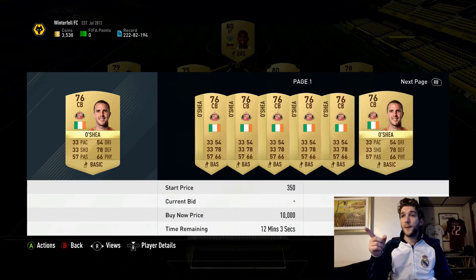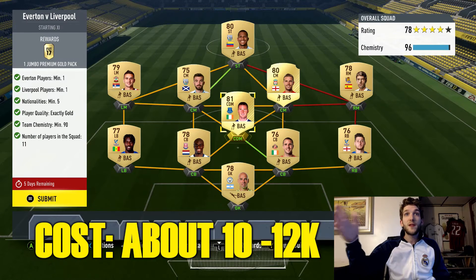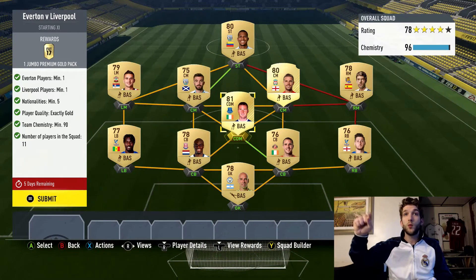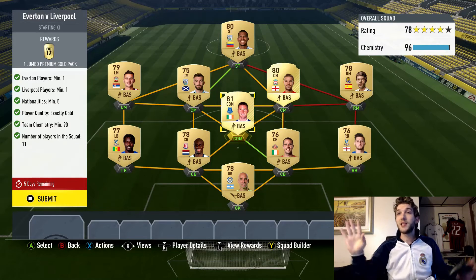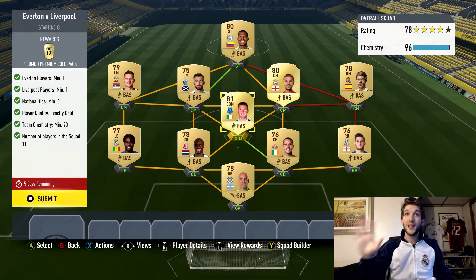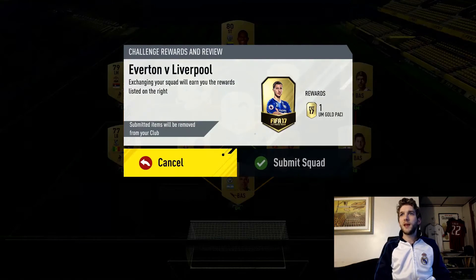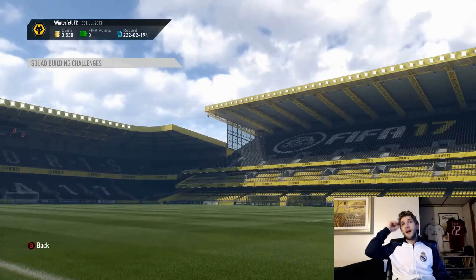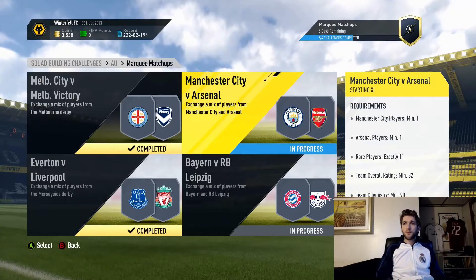As a side note: you don't need to fill the squad with BPL players. You only need one Everton player and one Liverpool player, with five nationalities minimum. You could technically put gold players from any league around those two, as long as you have five nationalities — it doesn't have to be BPL. There are a lot of Liverpool and Everton players going really cheap. Submitted — we get a jumbo premium pack.